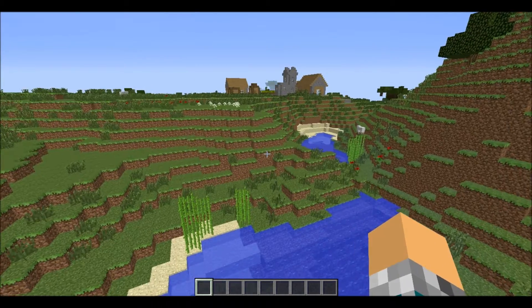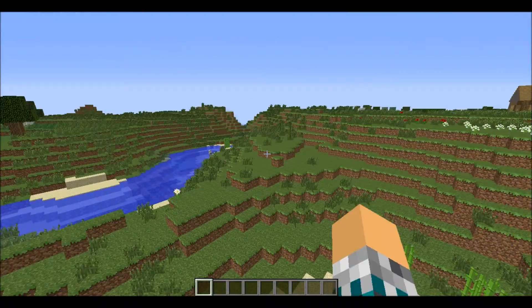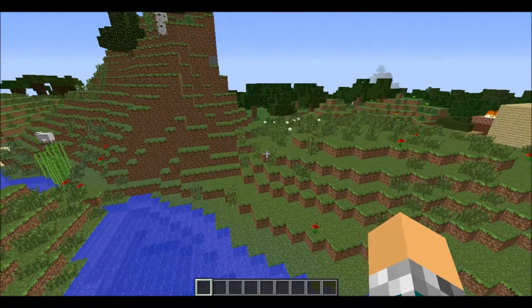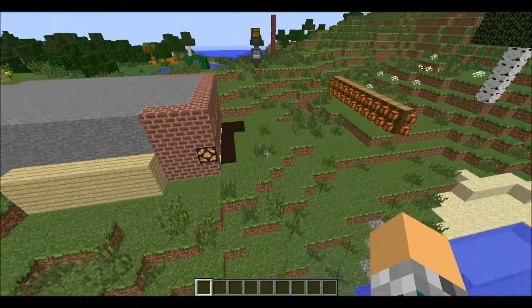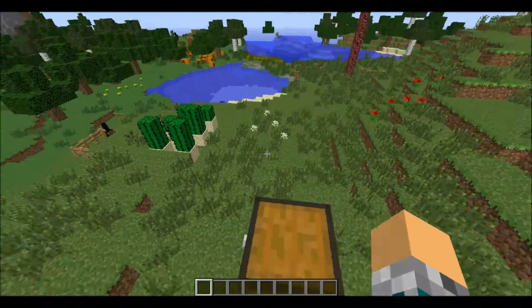Hello, welcome back to another episode of Hippographia. Why am I in creative mode? This is a copy of a map that I downloaded on Wednesday, I think, to test snapshot 14w17a — no, 18a.